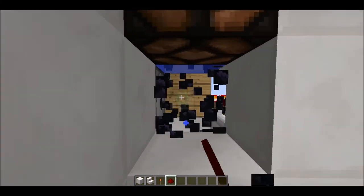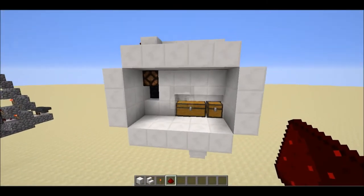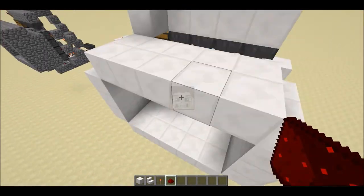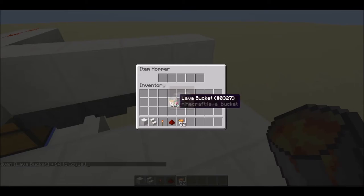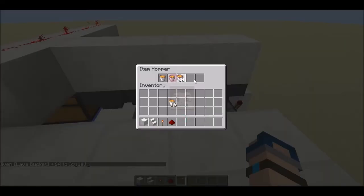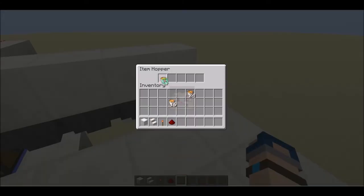The machine keeps generating obsidian and the empty buckets go this way. Now set a few more lava buckets into the system — let's put in six. In the start you don't have to do this.